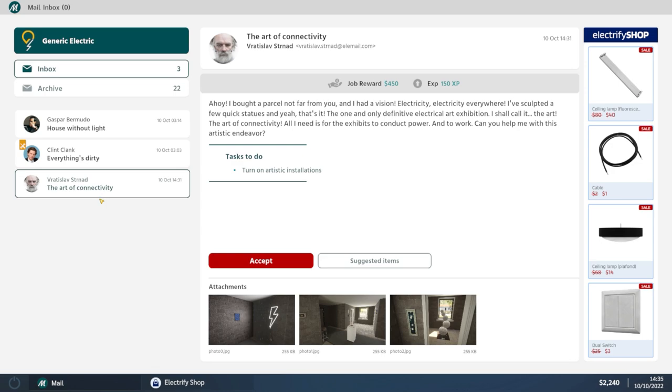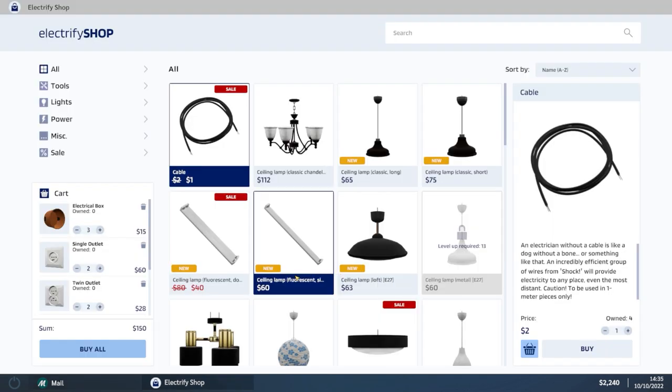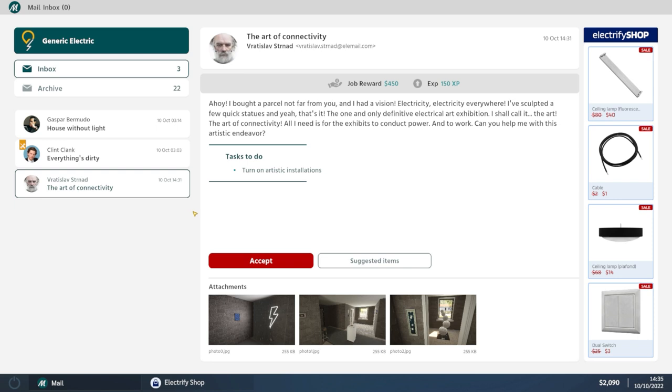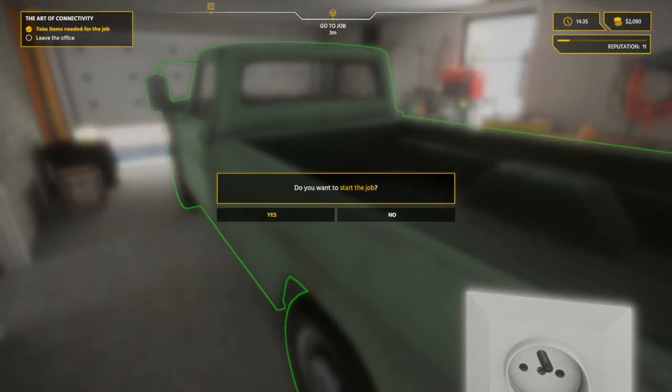The house without light crew has apparently finished without us anyway. The art installation job sounds much more interesting - 'Ahoy, bought a parcel, turn on the art installations.' Lots of outlets, electrical boxes, and extension cords on the suggested items list. That's 150 to buy but we're getting 450 for the job. Let's select the art installation job and head over.